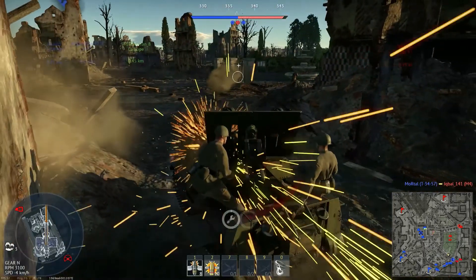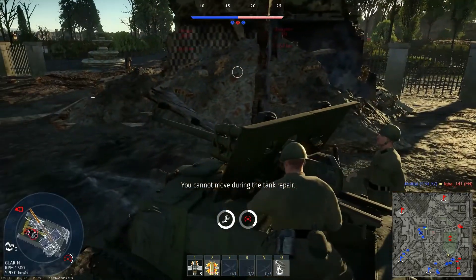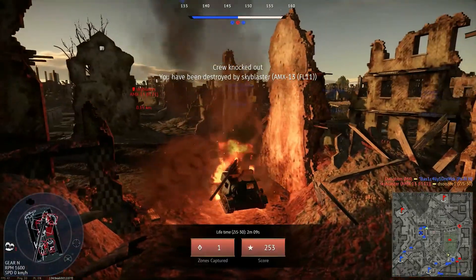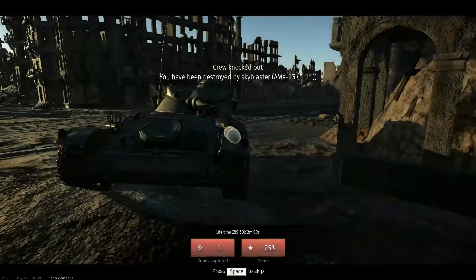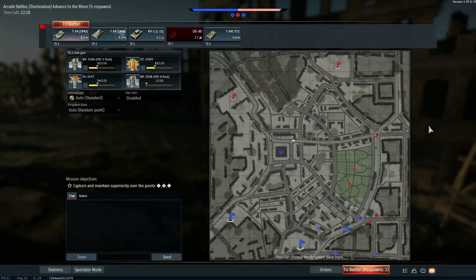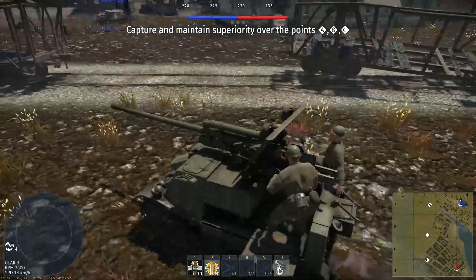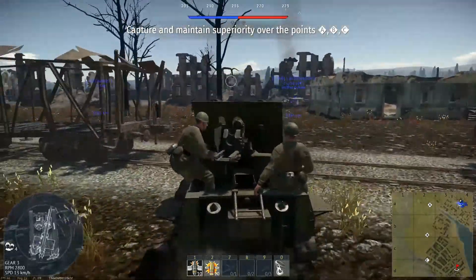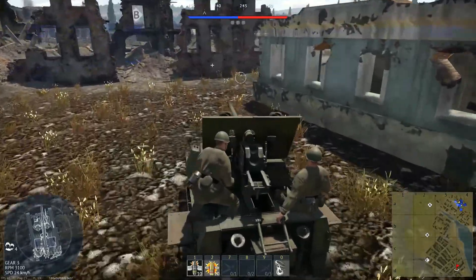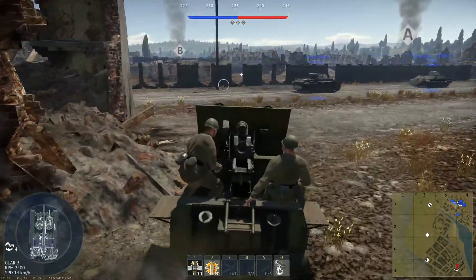Oh crap, well I'm screwed. So yeah, this map is actually a good map with the ZIS-30 because you can go over to this little bay slash cove area and snipe people from there.